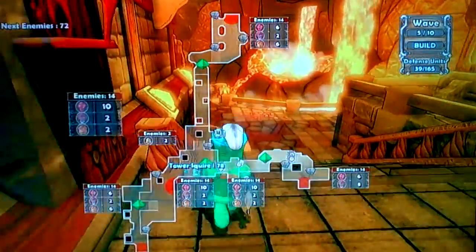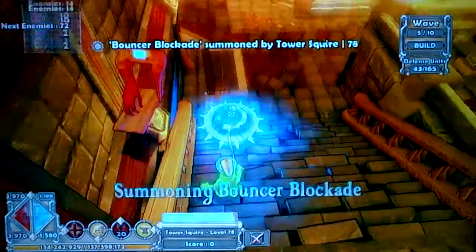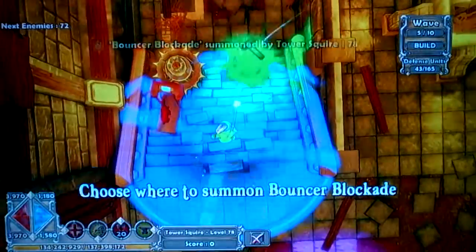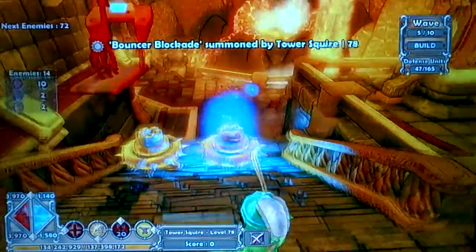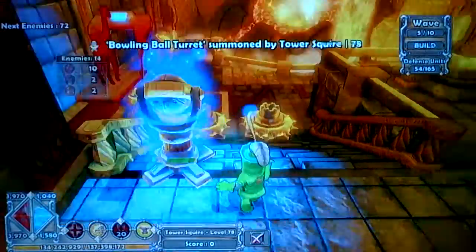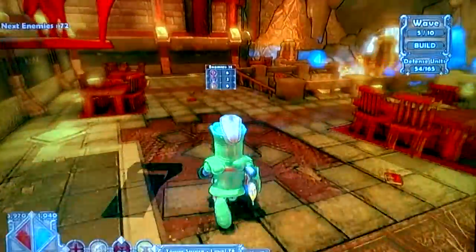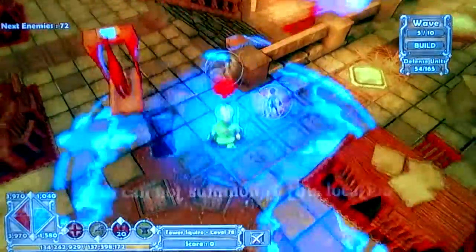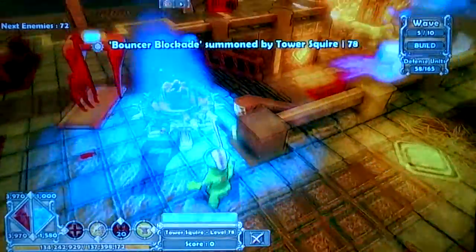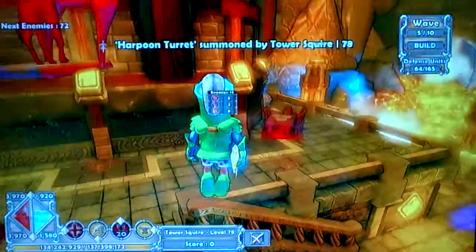What you want to do is you want to get all the Bouncers, which I'm going to do. I know that for a fact. Right now, cause I forget most of this build. You don't need this Bouncer right here until you get enough mana. Then you want to place the Harpoon behind it.